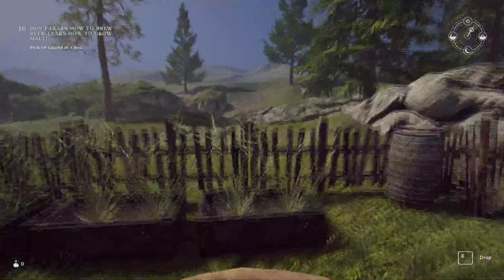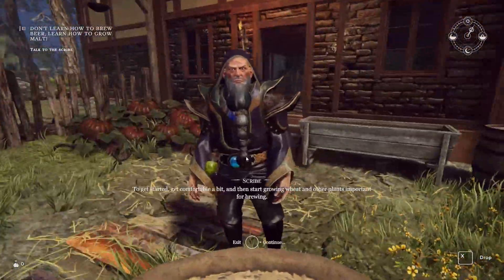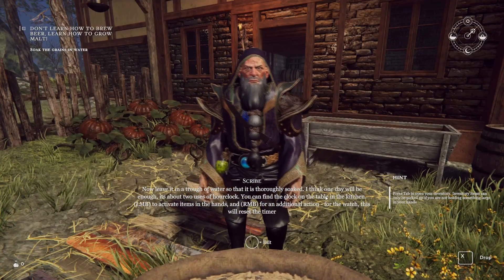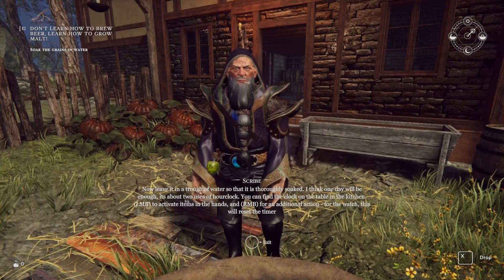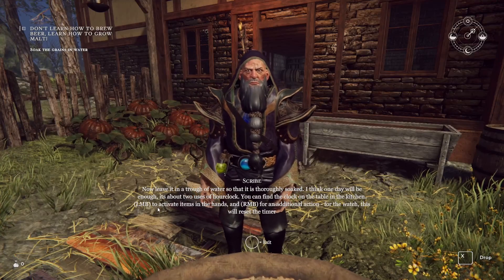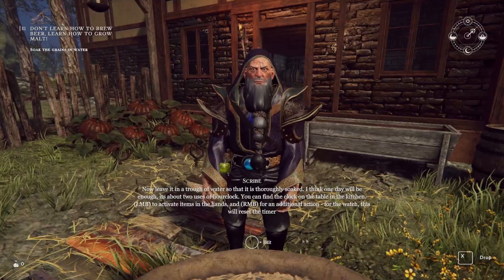So here's the wheat over here — that's done. Now what? Leave it in a trough of water so that it's thoroughly soaked. I think one day — about two uses of the hourglass — will be enough. You can find the clock on the table in the kitchen. Left mouse button activates items in hand, right mouse button is for an additional action. For the watch, right click will reset the timer.